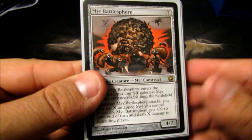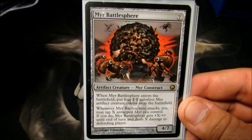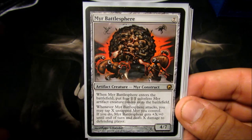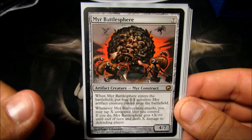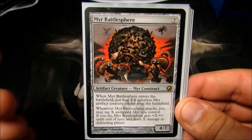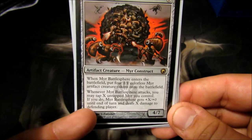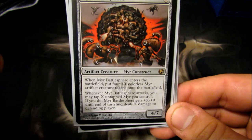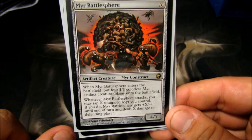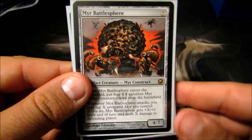Myr Battlesphere — seven-cost 4/7. When he comes in, I get four 1/1 Myr. He's in there because the Myr tokens let me sac them for mana or other abilities. I have won games off him by playing him, getting my four Myr, cloning him a couple times with Phyrexian Metamorph and Sculpting Steel, getting up to ten or fifteen Myr, swinging with him, tapping all those Myr to give him +X/+0, and he automatically deals X damage. If I attack with him and tap nine Myr, he becomes a 13/7 and automatically deals nine damage — hits very hard even when blocked.